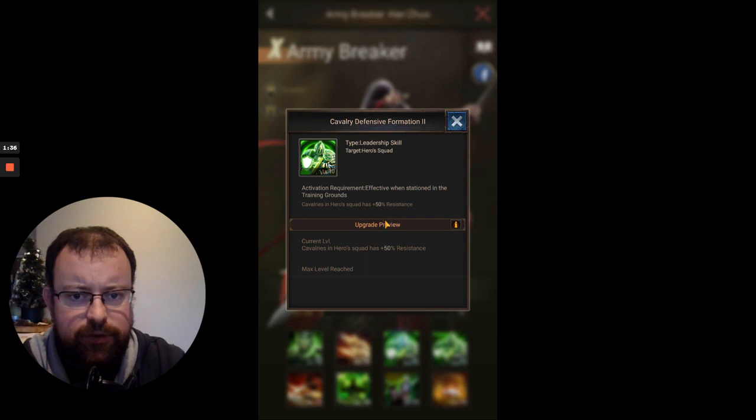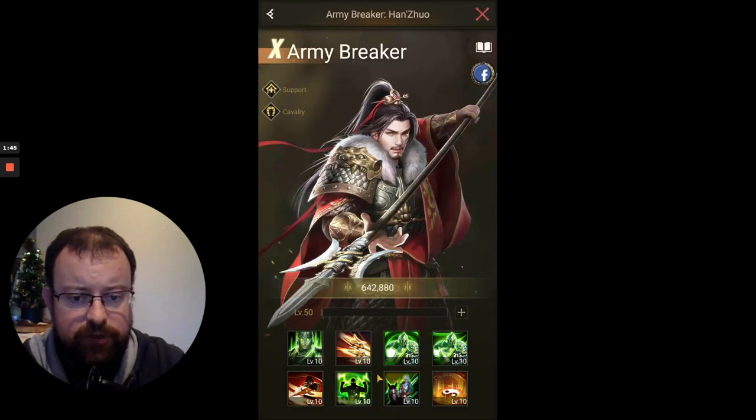Skill 3 is the usual extra 50% resistance from the defensive formation skill. And Skill 4 is offensive formation, giving the extra 50% might to the troops in your squad.